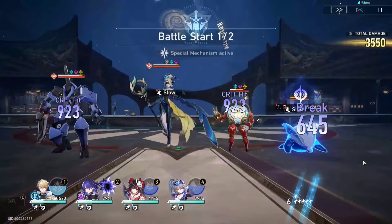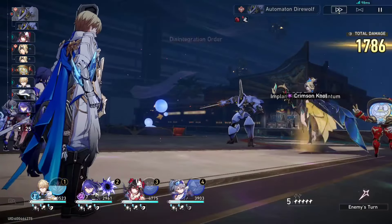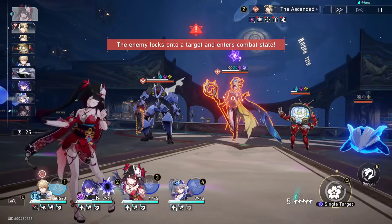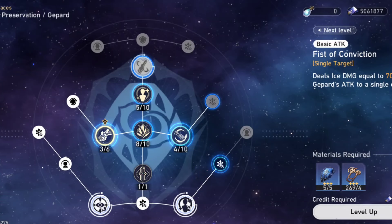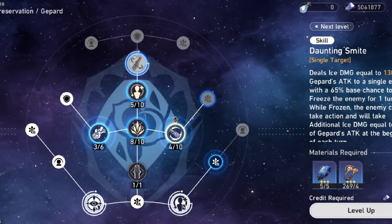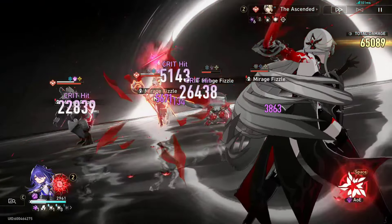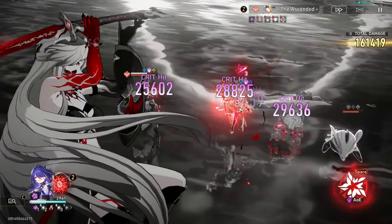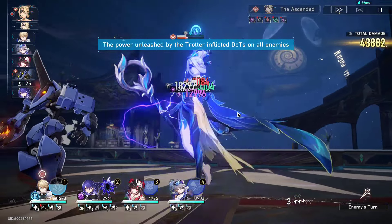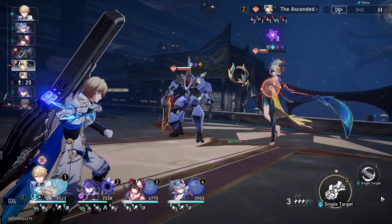So about Jepard's talents and traces, he has a lot of cool stuff but also a lot of useless stuff. I'm just going to quickly run through this. His basic attack is pretty normal — just a standard basic attack you'd use to build up skill points for your team. The skill can be either insane or freaking useless sometimes, other than giving you more energy than the basic attack.